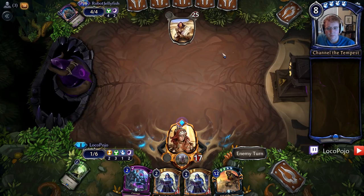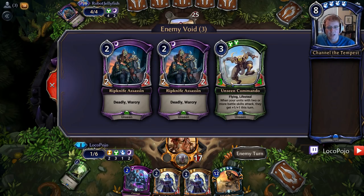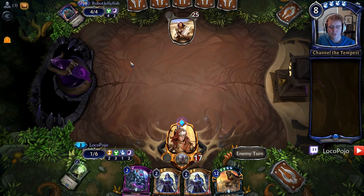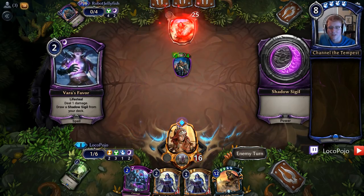Unseen Commando is definitely a big threat. There we go with the threes — this is a lot of damage all at once. Let's go ahead and just Harsh Rule this out. By playing our time, we have access to Temple Scribes, so we're in pretty good shape. I'd like to not see a Tavrod here. Sometimes this deck is very aggro and it doesn't run Tavrod. Sometimes it's kind of mid-range, which is usually good for us, because then the only big threat above five is Tavrod. We have four Vanquishes, four Harsh Rules, so we're not really too unhappy with that.